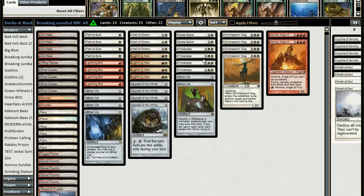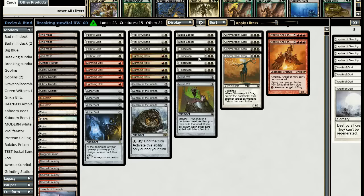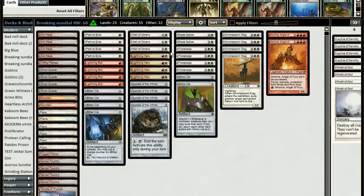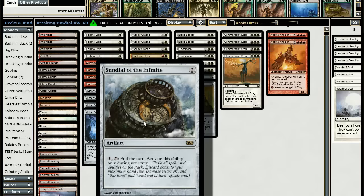Wall of Omens fits the curve nicely: turn two Wall of Omens, turn three Flickerwisp your Wall of Omens, turn four Glimmerpoint Stag your Wall of Omens — you draw two additional cards. But this is only the path of action when the combo fails, and the main combo piece is Sundial of the Infinite.